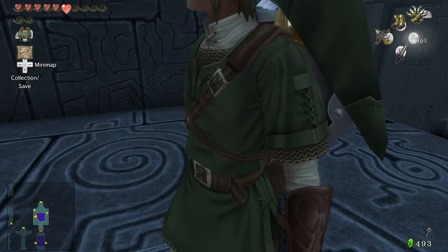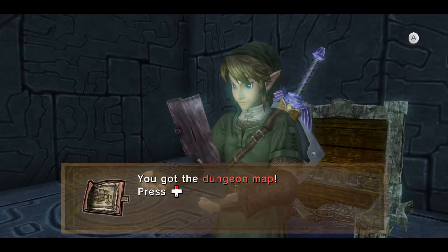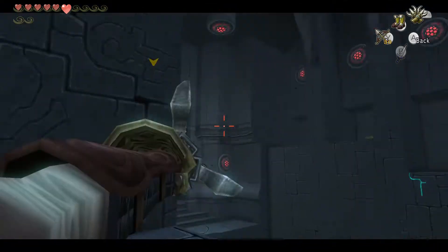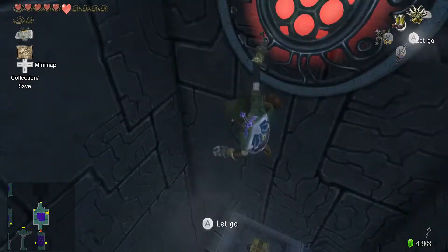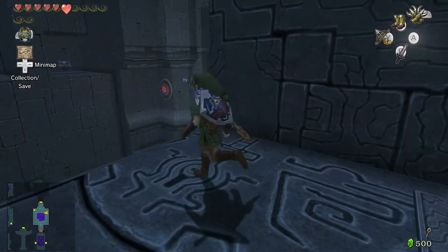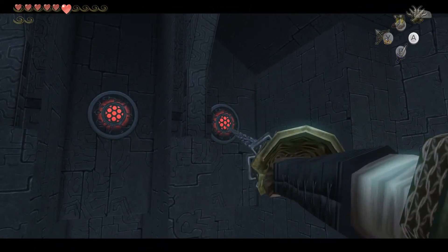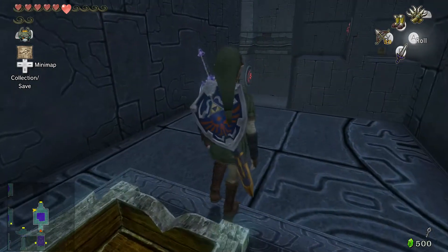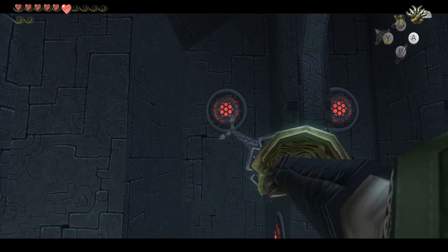Arrows — we could always use more arrows. There's our dungeon map, which will come in handy. I think there's another chest in here — fifty rupees. I see another important looking chest. What's in it? A stamp. A Zant stamp. Which would be cool, but Miiverse doesn't exist anymore, so any stamps I find are useless.